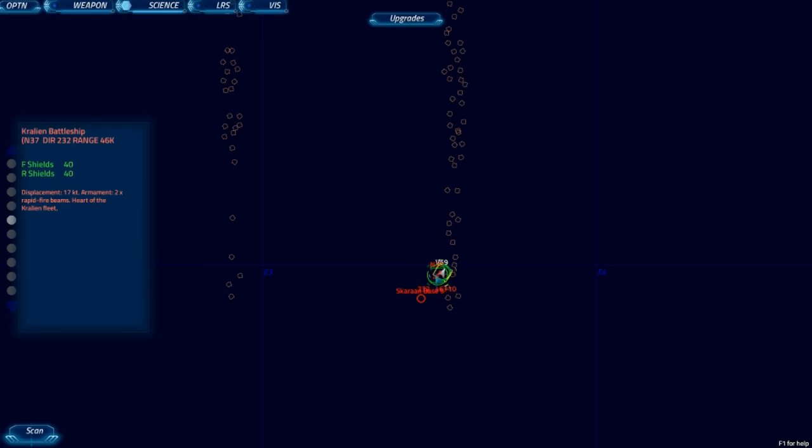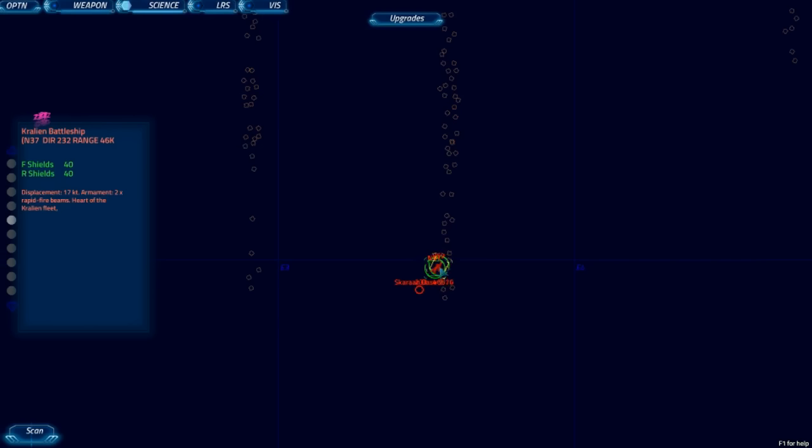I'm still going to give you lots of sensors — just scan like crazy around there. The Karelian battleship seems pretty weak. Warp one engaged. We've got two Karelian battleships: one has 52 shields, the other has 40 shields. They both have the same armament — rapid fire beams.